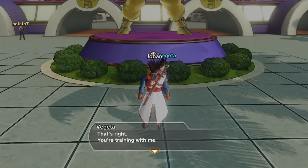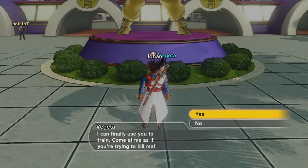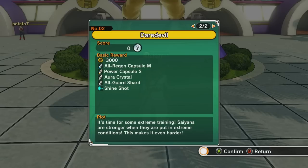Vegeta says he'll use me as his training partner today. Saiyans can grow stronger when cornered in extreme situations. We'll both fight with very little health — right at the amount where a little more will end us. If I can survive this training, he'll give me a new skill. So we're both starting out with decreased health — this might be a little more difficult than I thought.